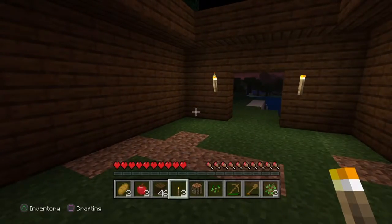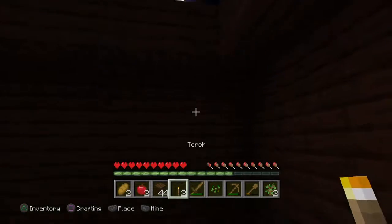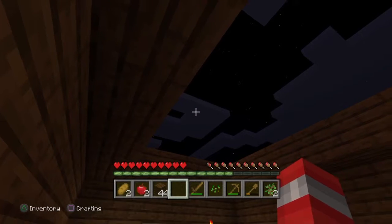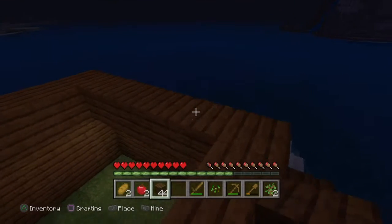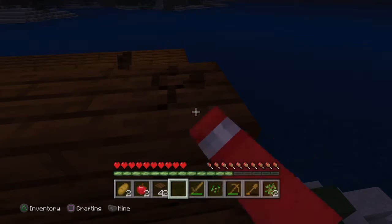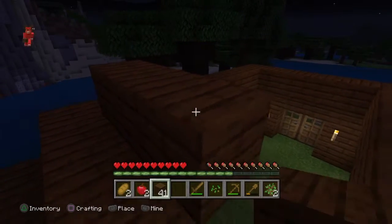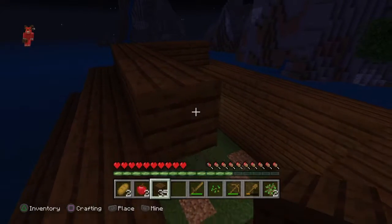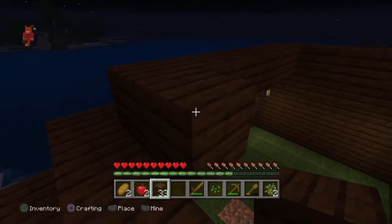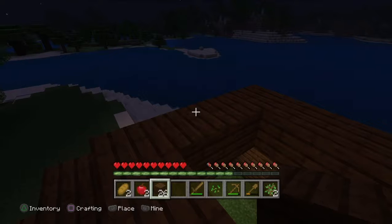I really should have made a bed — I'm a dummy. Bed should be priority, I didn't think of that. I don't have a roof yet, so that's how I'll spend the night, finishing off this roof. Punch that block away with my bare fist — I'm a man with a fist. I'm a lunatic, I'm sorry.